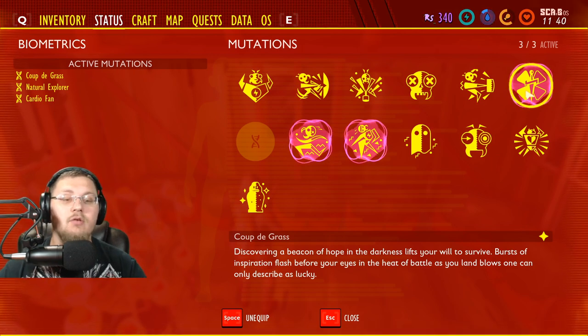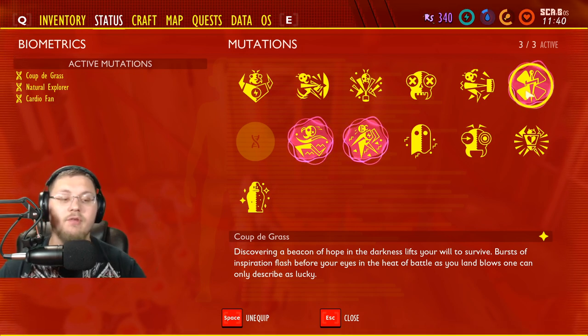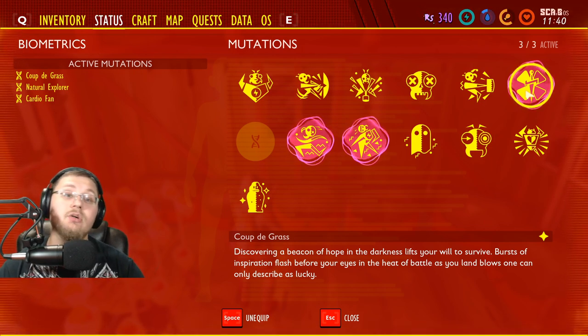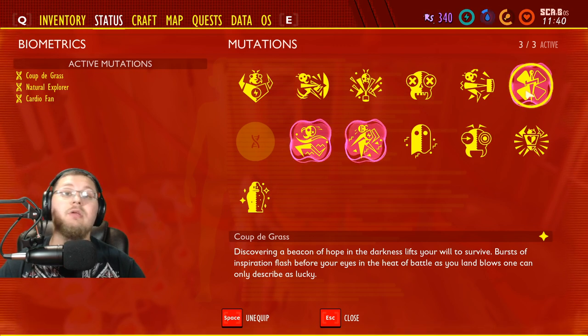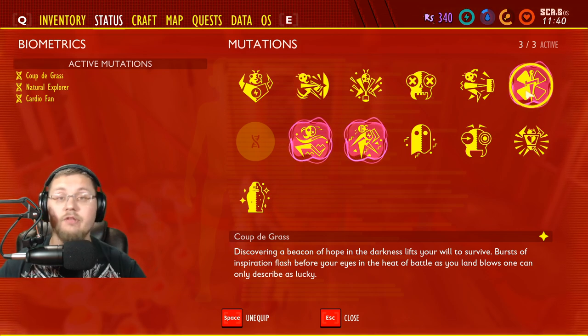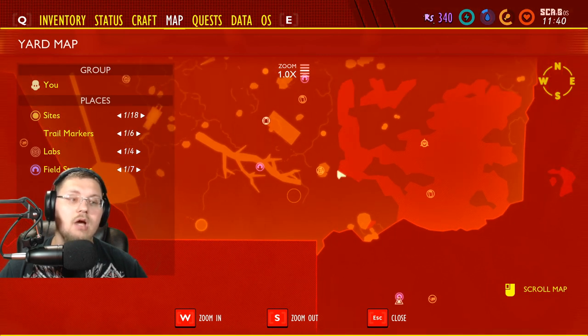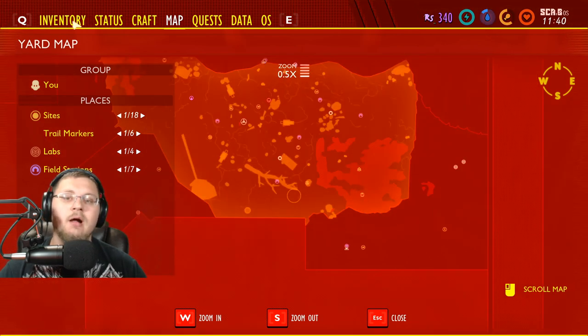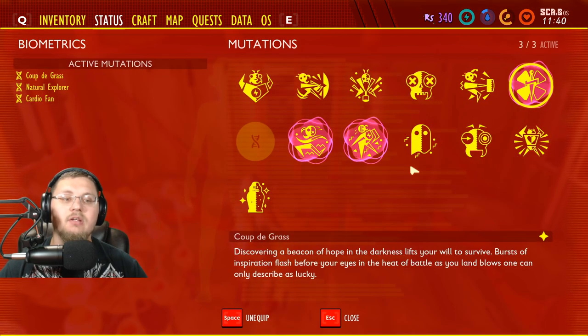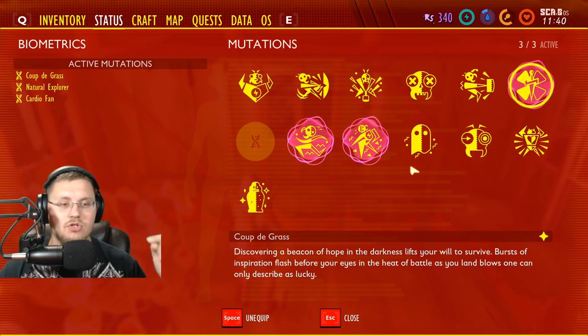Moving on to 'Coup to Grass' — discovering a beacon of hope in the darkness lifts your will to survive; bursts of inspiration flash before your eyes in the heat of battle as your blows are only described as lucky, aka it increases criticals. This is a great perk for any fighting build. You find it where the four-leaf clover is — on my map, enter underwater on the edge right there and you'll find your four-leaf clover. It's easy to get and those criticals are super handy.